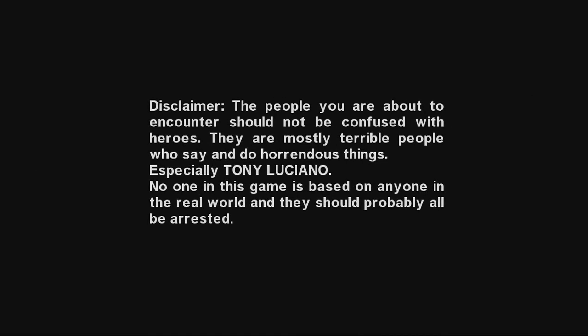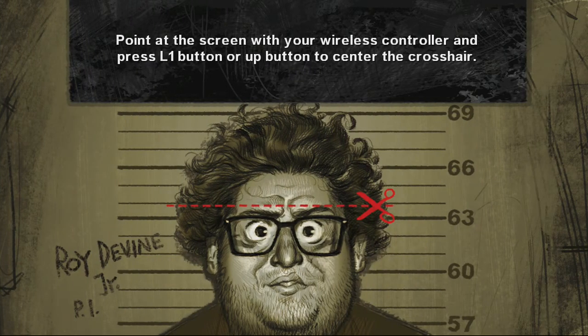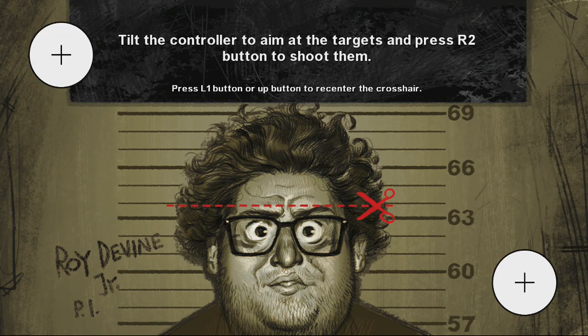Alright, save data — I'll probably end up deleting this thing anyways since it's just a demo. So that's the disclaimer. Point at the screen with your wireless controller and press L1 or up to center the crosshair. This feels weird. Right now I'm just trying to calibrate this with the wireless DualShock 4 controller.